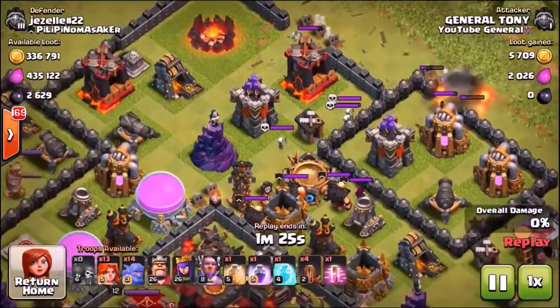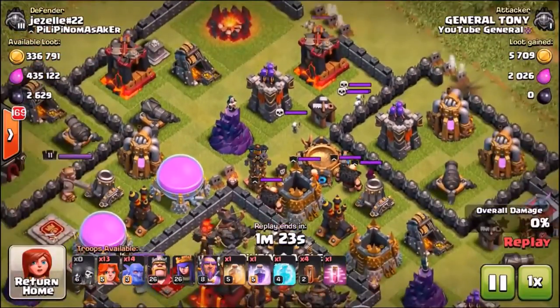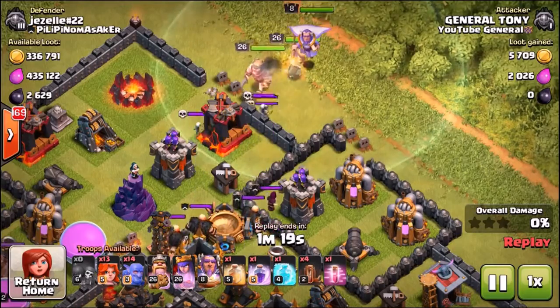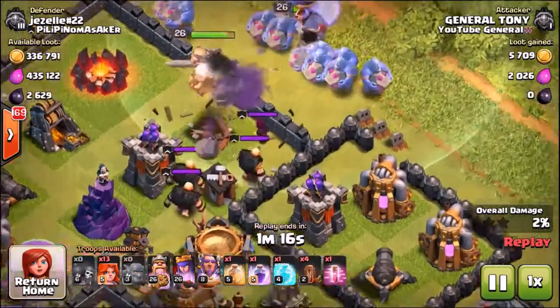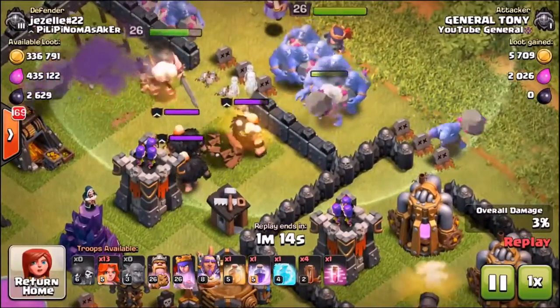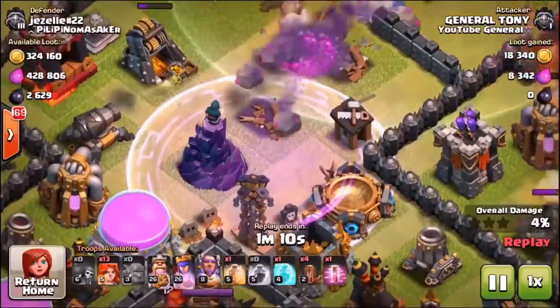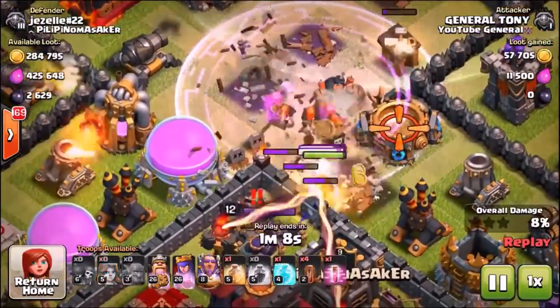The black hole is right there. We'll be dropping in the Valkyries very shortly, but we're going to use the King, Queen, and Grand Warden as a shield, then send in the bowlers. This is where we want to see how quick these bowlers are going to be. Supercell has buffed them to make them chuck their bowls a lot quicker.